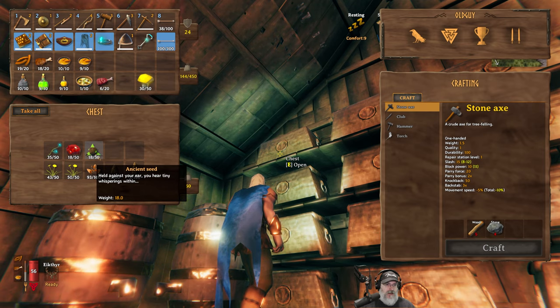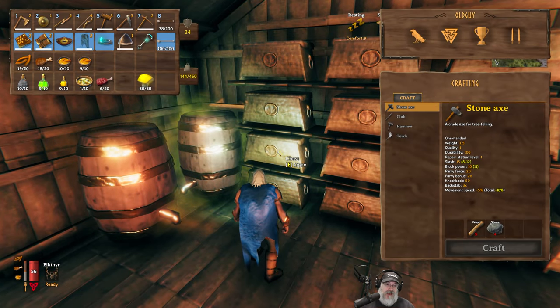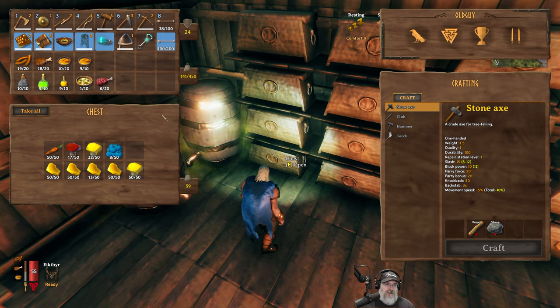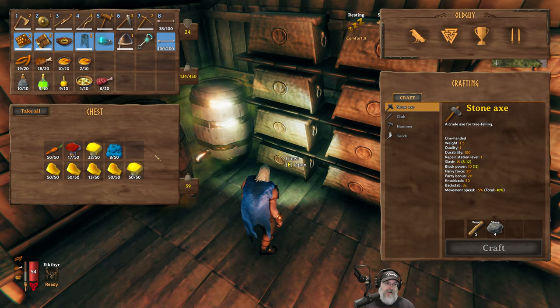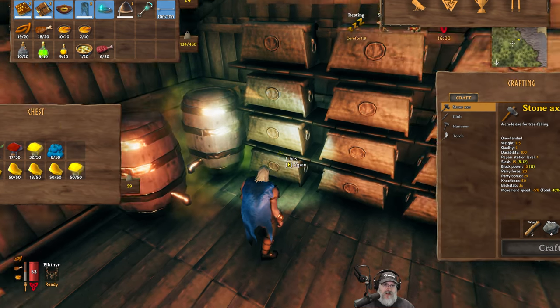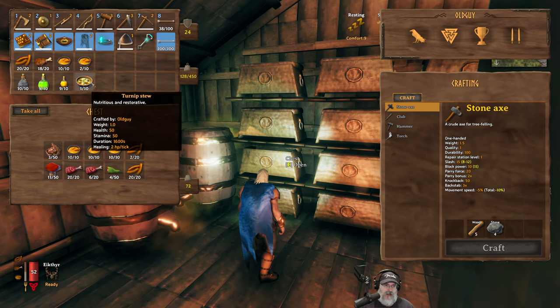Tell me in the comments — do I need these ancient seeds for anything else, other than if I wanted to refight the Elder boss? Let me know if I need to keep those ancient seeds for anything else. In terms of carrot soup, I've got like four full stacks of this stuff, and then some extra too — lots of that. I still have a full stack of carrots left over in this bin as well, so we're doing really good on carrots for the time being. But for now we're going to have to stick to sausages, and meat and carrot soup until I can get enough turnips going.